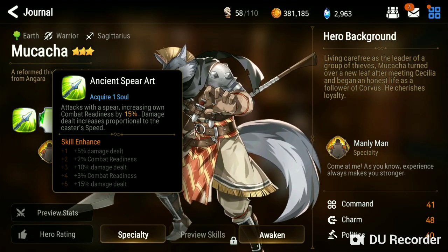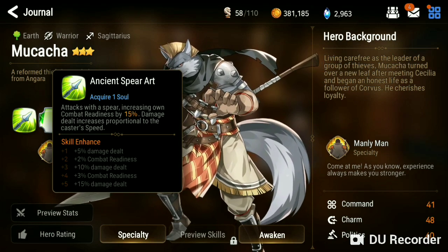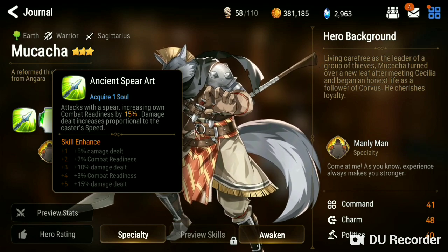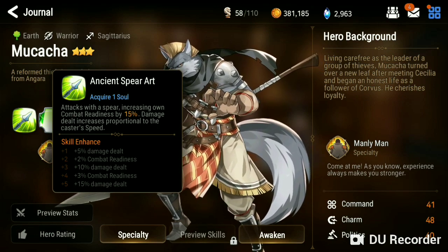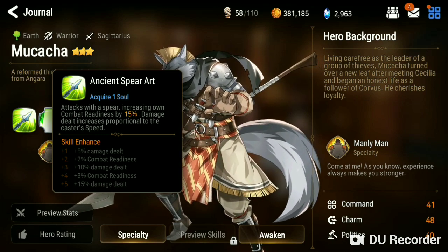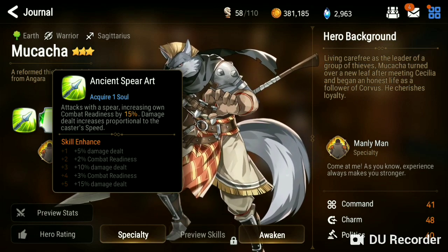So you definitely want to build speed on him. Speed is his number one priority. Just so you guys know right off the bat, it's not complicated or overly hard. Just throw speed on him and you'll have a set left to customize him to your own liking. But speed is mandatory.